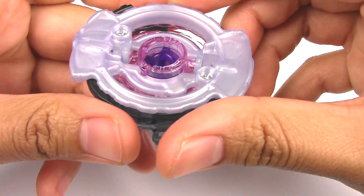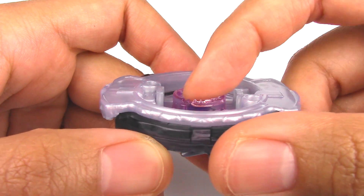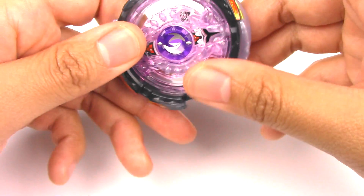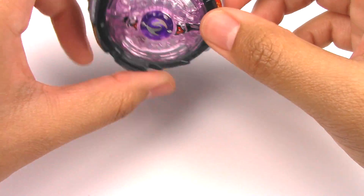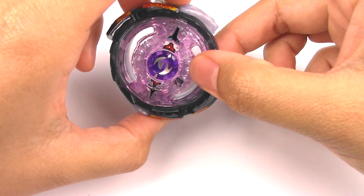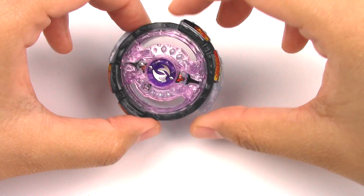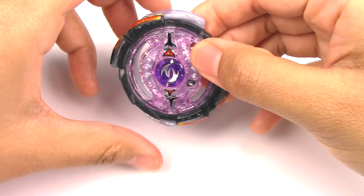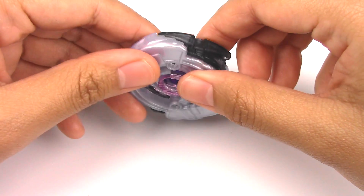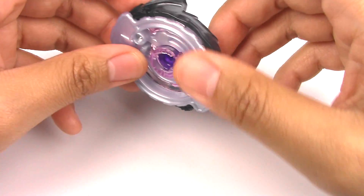Let's take a close look at the teeth. It does have pretty good teeth — this is an attack type after all. There's only three teeth. I'm pretty curious about this because the way the weight is, it kind of reminds me of Flash Sagittaria where if you put it in attack mode, a lot of the weight is on the outside. I'm kind of hoping it'll perform that way because Flash Sagittaria was really good for attack. I think I'll try both modes when I test this out.